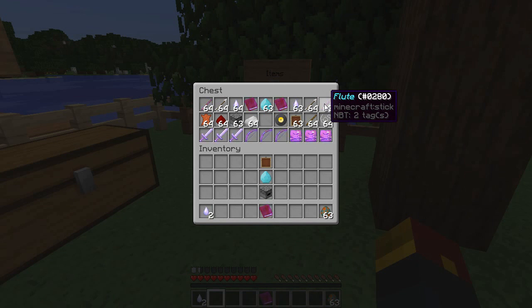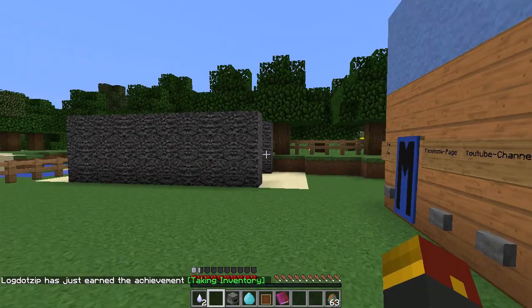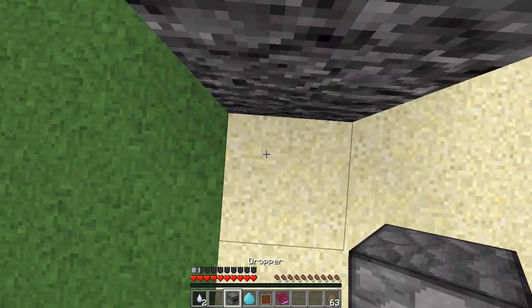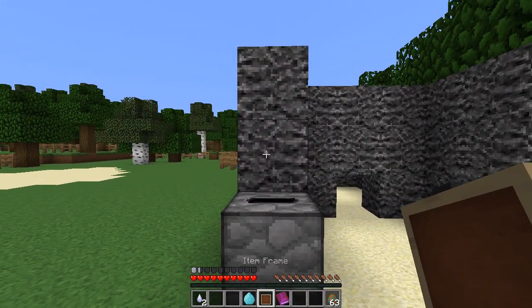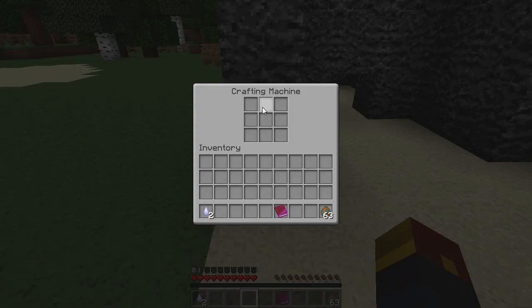Now, in order to make the flute, you're actually going to need a special crafting machine, and to do that it's actually rather simple! You need yourself a dropper, a diamond, and an item frame. Those are the things you're going to need. We'll go ahead and just place you down right here! So place the dropper facing an upwards direction, right above that and to the block behind it. Place an item frame like this, and a diamond like this, and just like that you'll make yourself a brand new crafting machine!